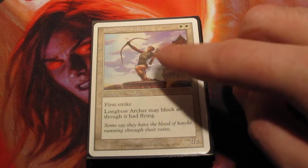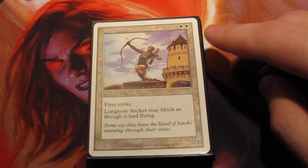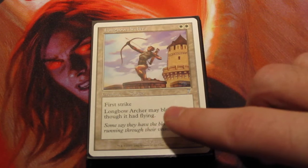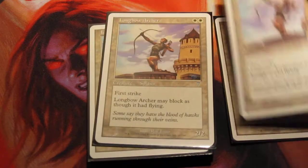This is an archer themed deck, so there's lots of archers here. Longbow Archer is 2 mana for a 2/2 with first strike. He has reach — this is what reach was before it was spelled out for us. So we have a playset of him in here.